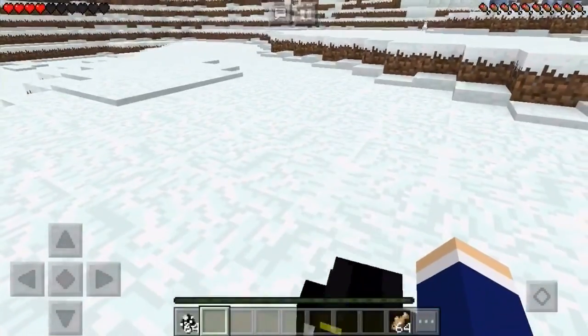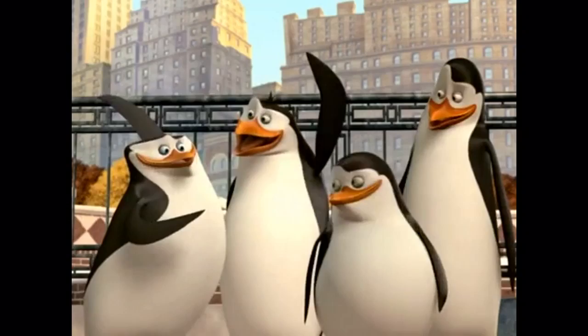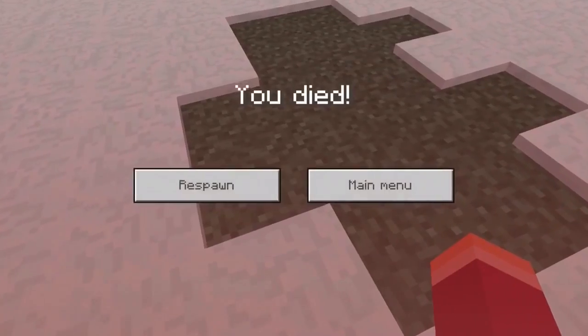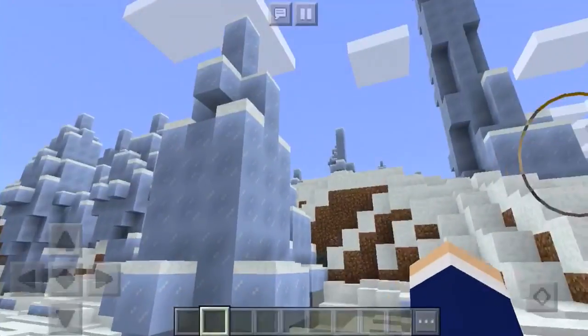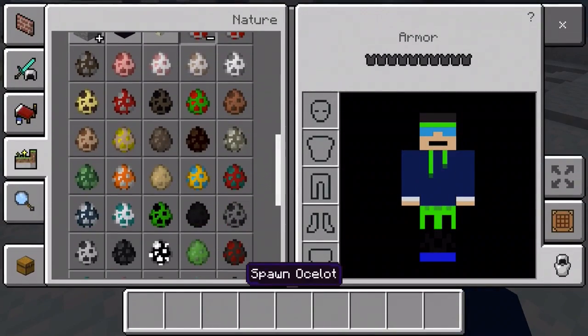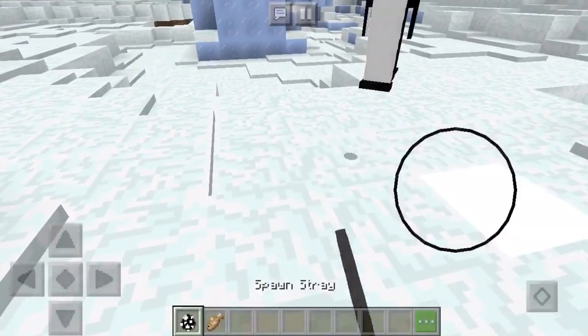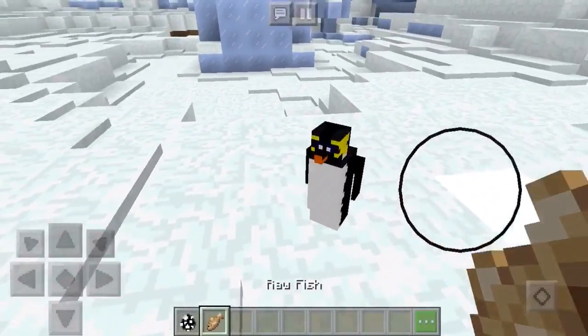He's attacking me. I'm going to die from this penguin. Look at this — boom. Okay, so I just got dropped by the penguin. I've lost the village, I've lost where my spawn egg dropped. So we're going to have to get ourselves another spawn egg of the penguin. I'll also get myself some raw fish because you do need a fish to tame him.